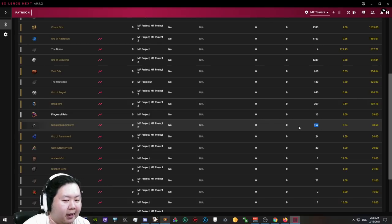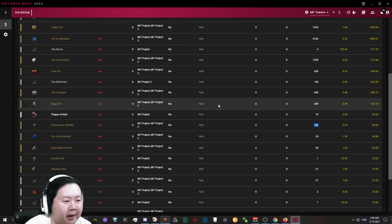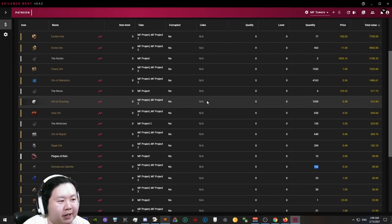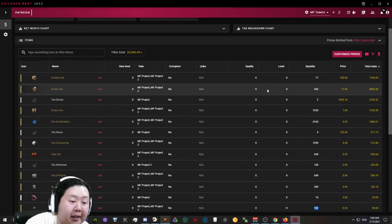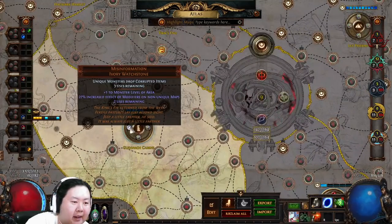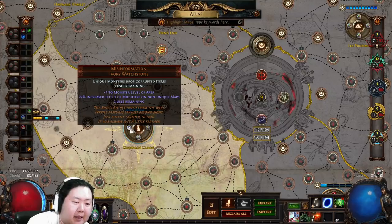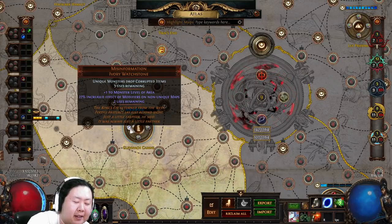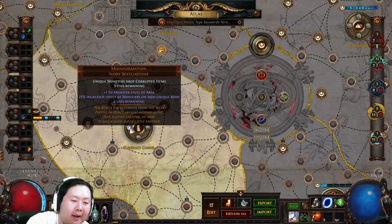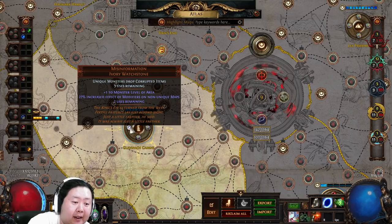The simulacrum splinter pile shown here is strictly from killing the simulacrum bosses — we had no individual sim splinter drops attached. Essentially we were just picking up regals, regrets, scours, chaos, alterations, and all the six-links. The biggest profit drivers are the Doctors cards and the six-links. The misinformation watchstone with 'unique monsters drop corrupted items' is critical — without it I only dropped about 10 six-links per map versus the average 20–28 with it.